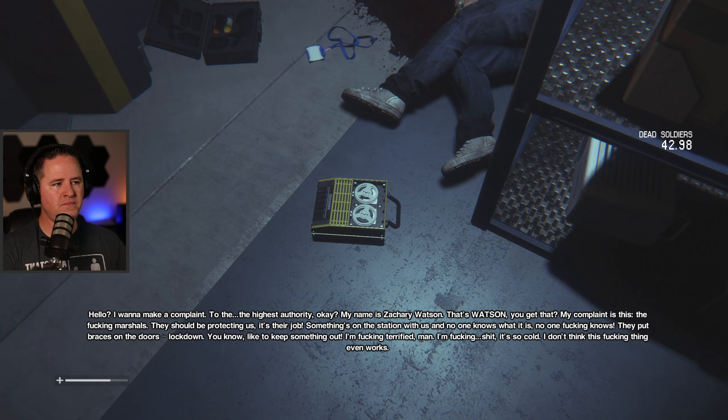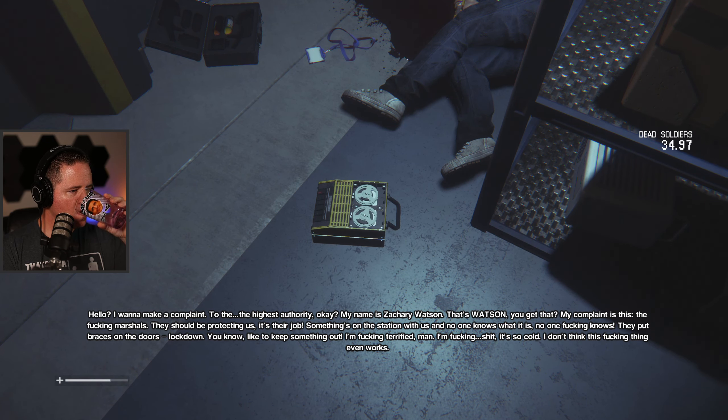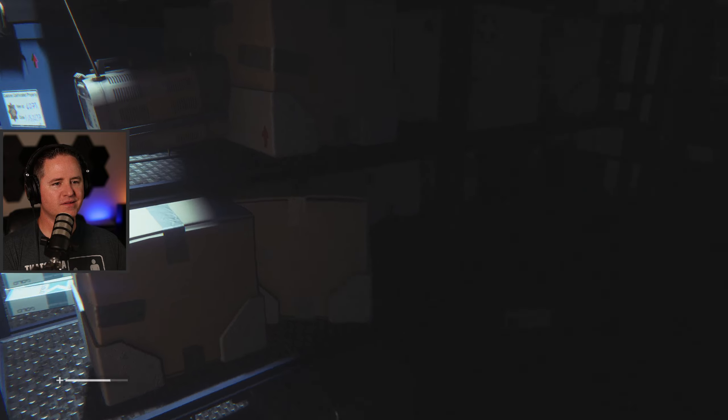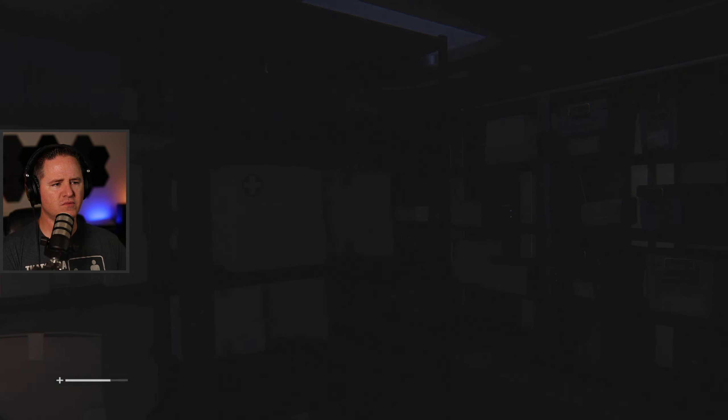Let's listen to this audio log first. 'Hello, I want to make a complaint to the highest authority. My name is Zachary Watson. My complaint is this: my marshals should be protecting us, it's their job. Something's on this station with us and no one knows what it is. They put braces on the doors, locked down, to keep something out. I'm terrified.' So the marshals aren't protecting them — I think marshals is another name for those worker android things.